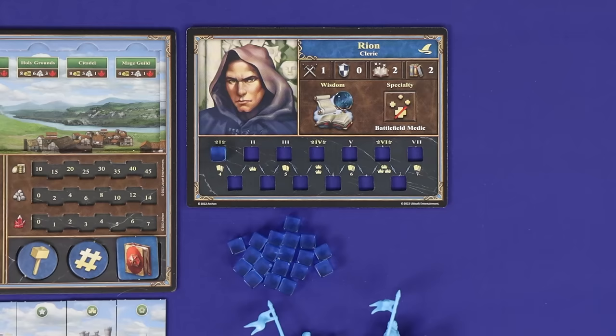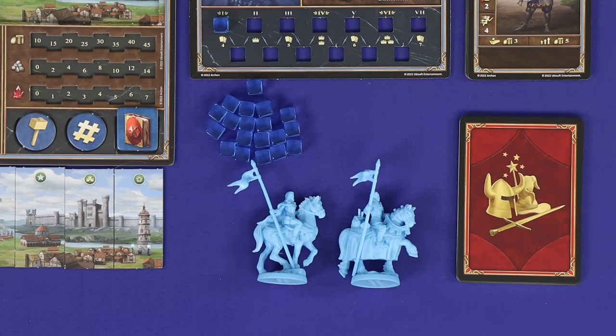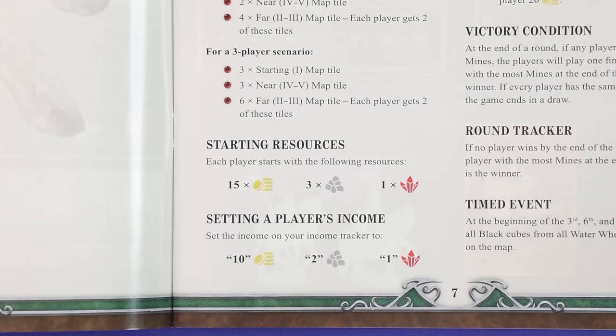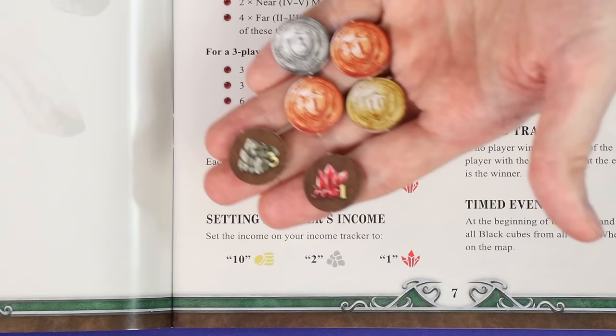Next, players will use cards with this back to assemble their own personal Might and Magic decks of 9 cards. We're going to talk about what these cards are and how to assemble this deck in Chapter 2. Check the mission book to determine each player's starting resources and starting income in the three types of resources: money, building materials, and valuables.